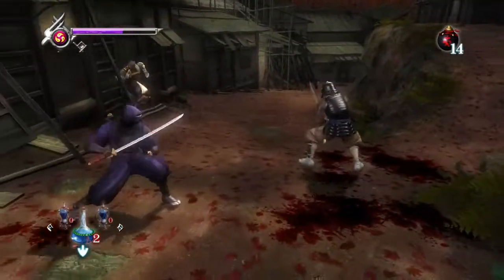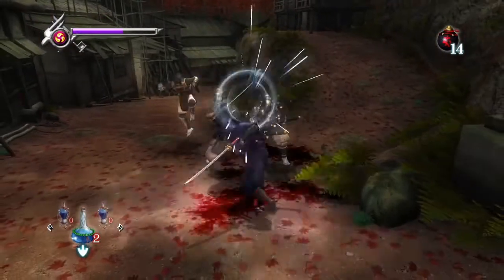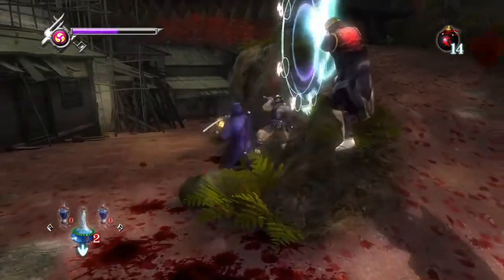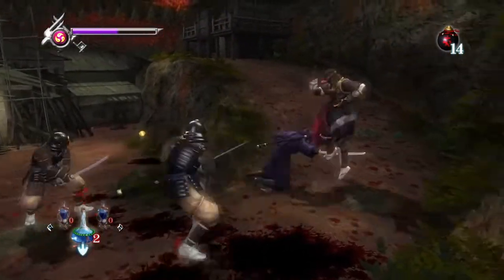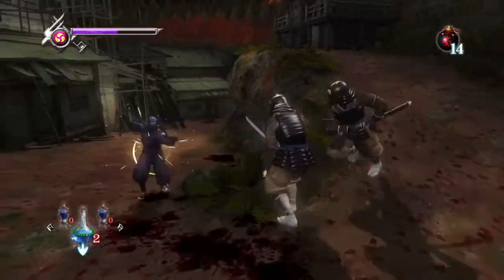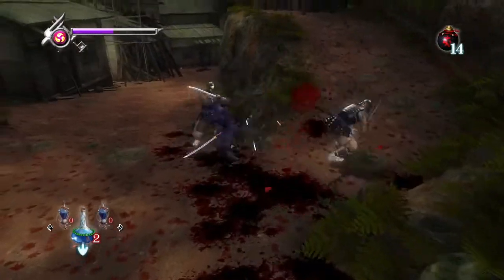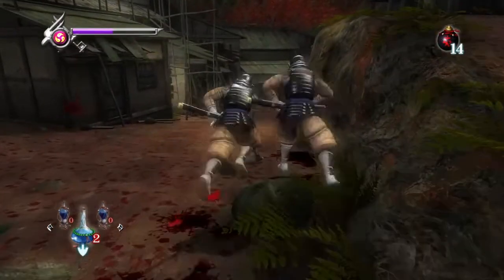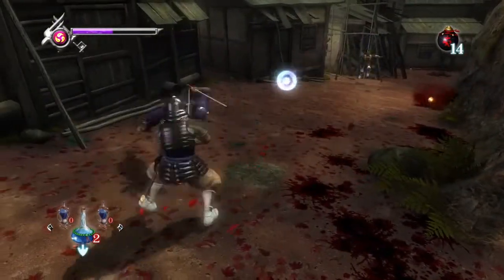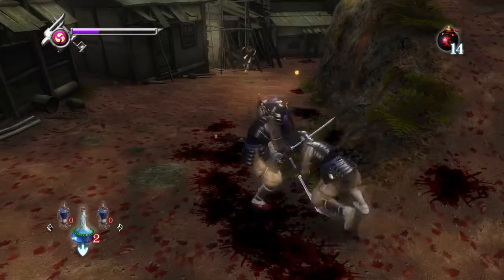The problem is I have to keep pointing the left stick towards the enemy I want to hit, and that's when I'm accidentally clicking it. We're getting the timing down slightly better on the ranged guys.